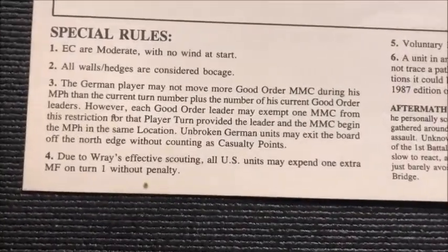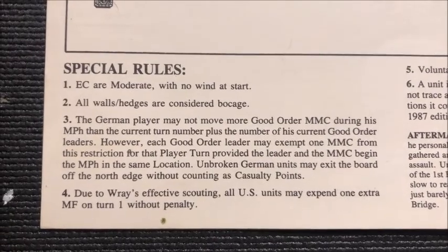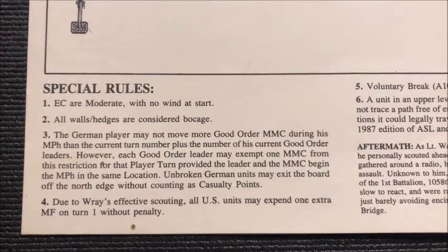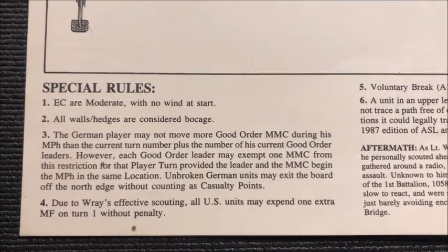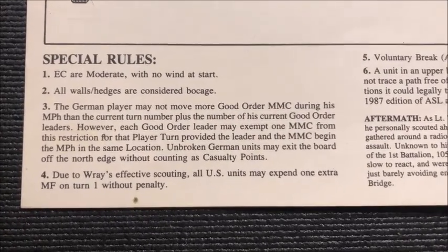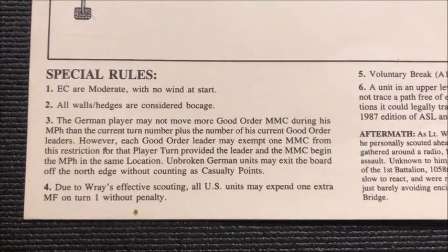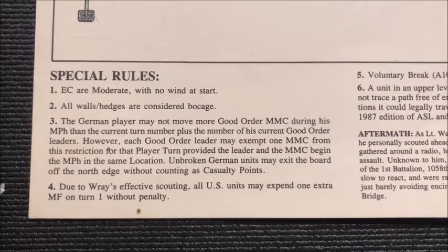The special rules for this scenario include: environmental conditions are moderate with no wind at start; all walls and hedges are considered bocage. The German player may not move more good order multi-man counters during his movement phase than the current turn number plus the number of his current good order leaders, which they only have two.